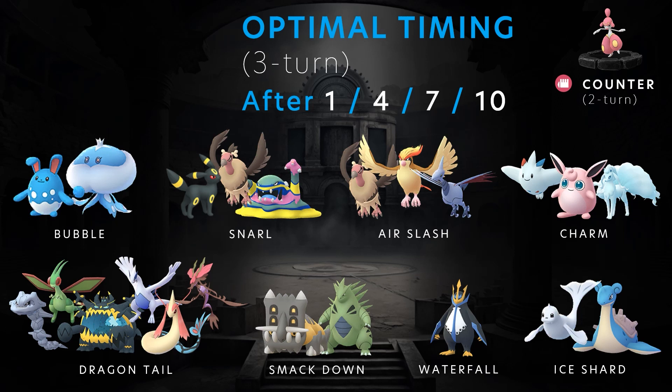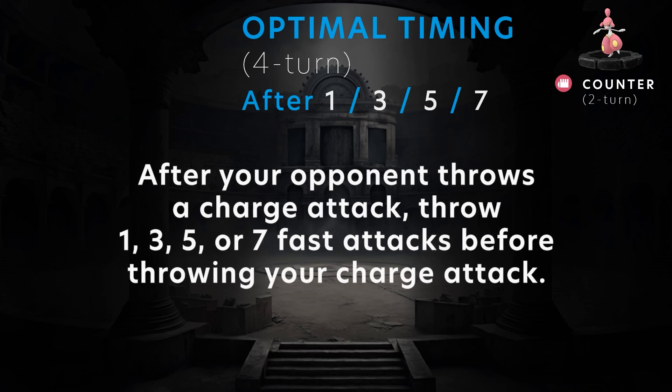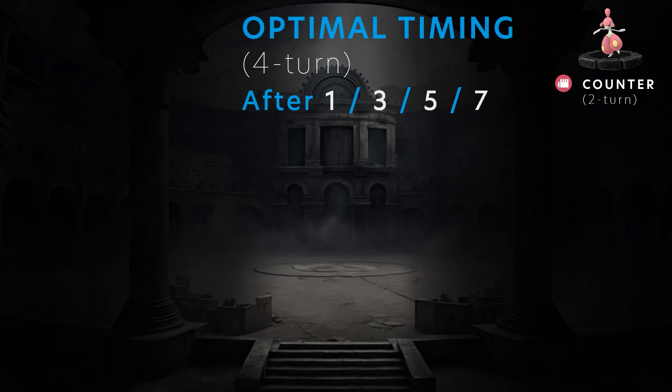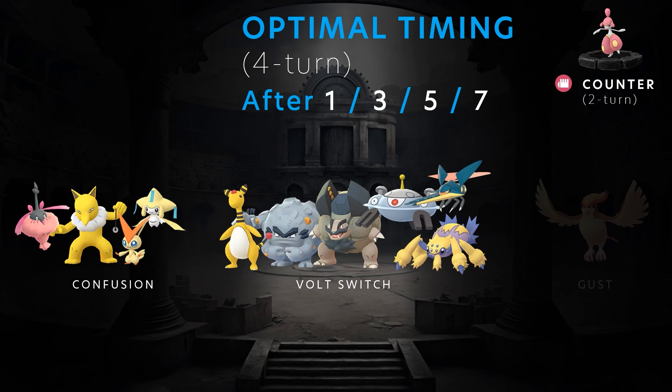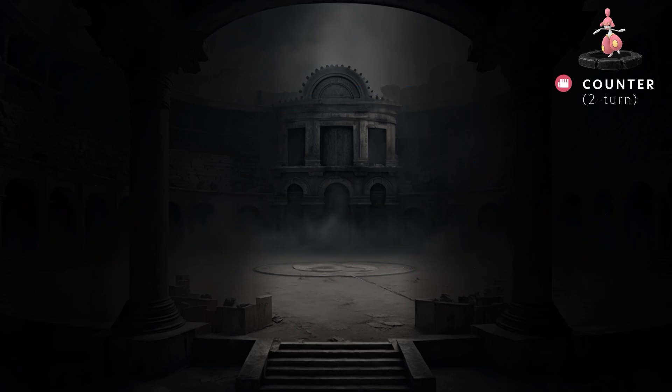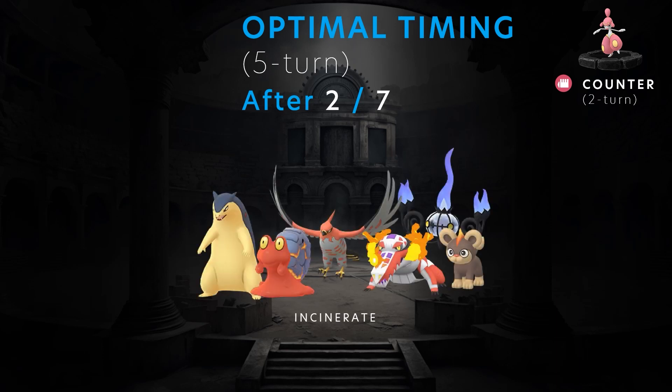Optimal timing after a four-turn Fast Attack would be at one, three, five, or seven counters before throwing your Charge Attack. Four-turn attack users include Pokémon that learn Confusion, Volt Switch users like Ampharos, Alolan Graveler, Alolan Golem, Magnezone, Vikavolt, Galvantula, and Gust users like Pidgeot. There's really only one five-turn Fast Attack in the game right now — Incinerate. After an Incinerate user attacks, you either want to do two or seven counters before using your own Charge Attack.